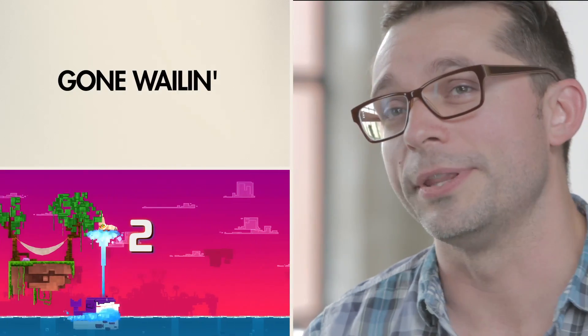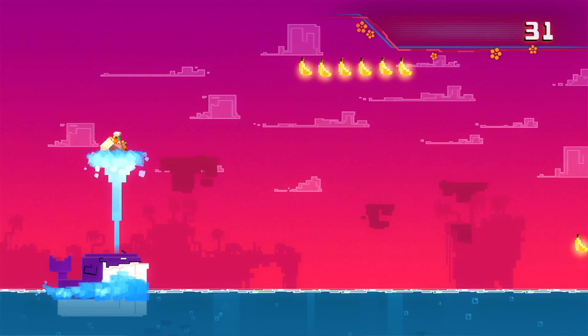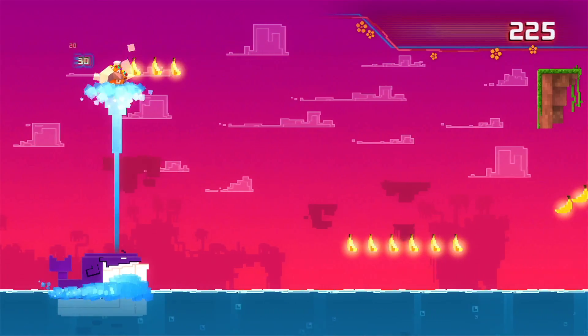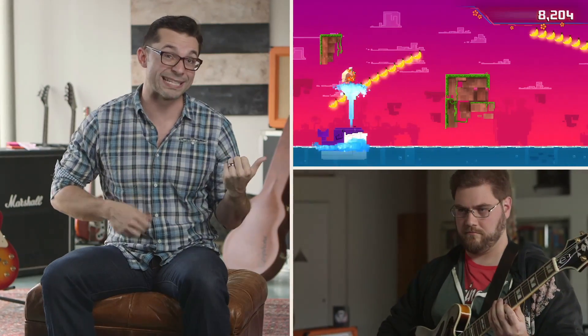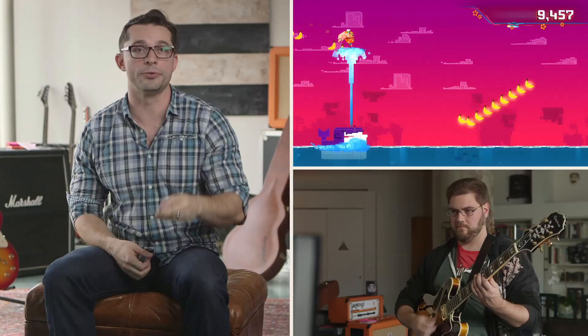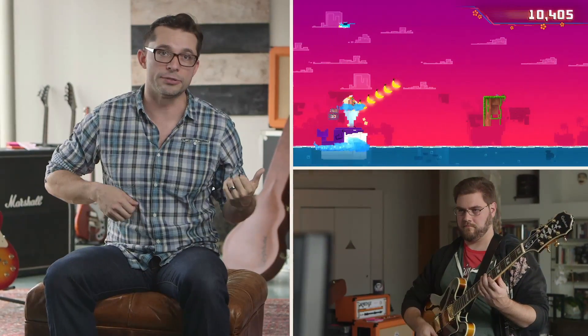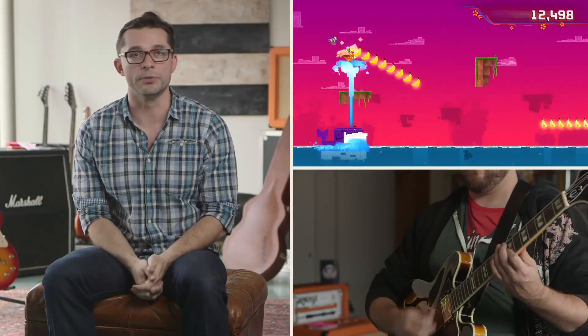Gone Whalen is another all new mini-game added to GuitarCade in Rocksmith 2014. It's all about dynamics — the louder you play, the higher the guy goes; the softer you play, the lower he goes. A lot of beginners just play as loud as they can, but the true masters, the guys who really know what they're doing with the guitar, know it's all about your fingertips — your touch and how soft you can play. Gone Whalen helps you learn that.